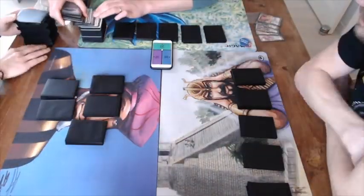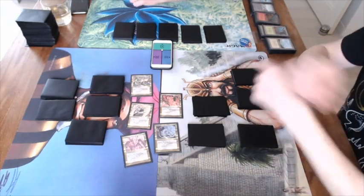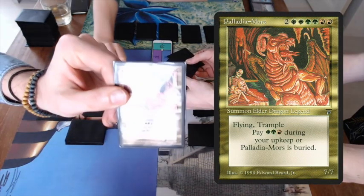Now we're at the point where we're going to pick our Elder Dragons. We have the five boosters in front of us, 15 cards each, and we're now going to draw our Elder Dragons. I've got Palladia-Mors — that's white, green, and red.